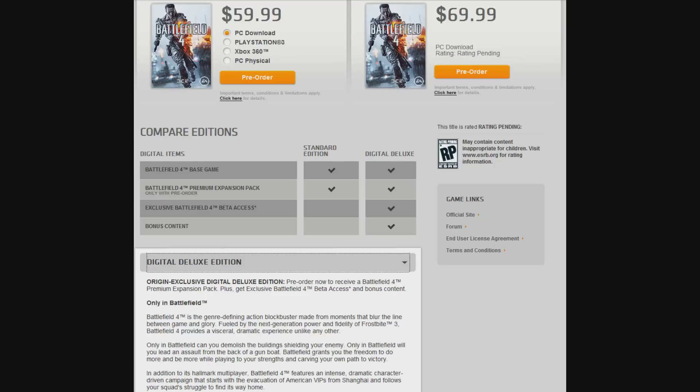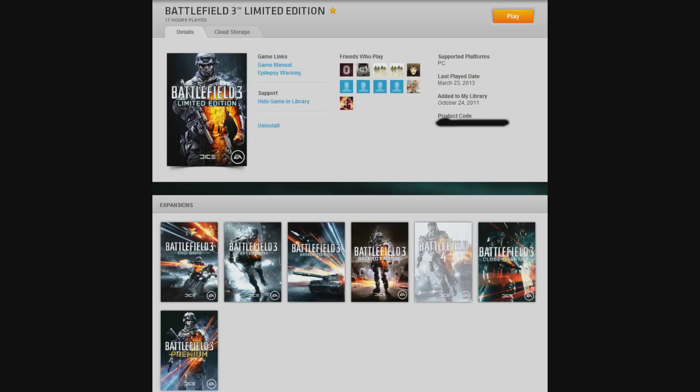You can also get into the beta if you are a Battlefield 3 premium member. This definitely works for PC — as shown in the picture, I brought up the information on my Battlefield 3 game and you can see a box there for the Battlefield 4 beta. Obviously I can't download it right now, but when it becomes available it will probably start automatically downloading. For console premium members, you'll get an email tied to your Origin or email account saying you're a premium member, here's the code to download the beta.